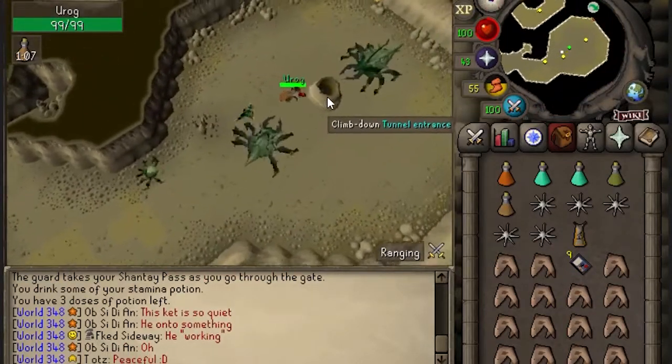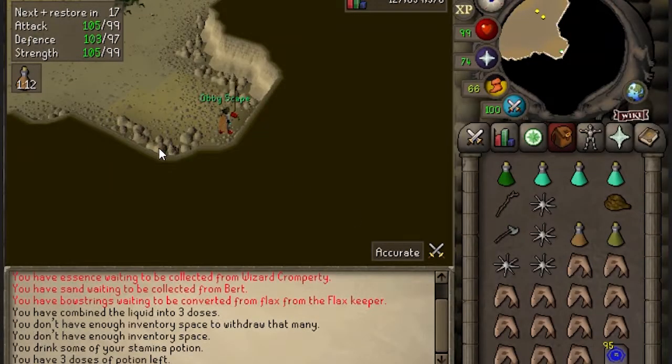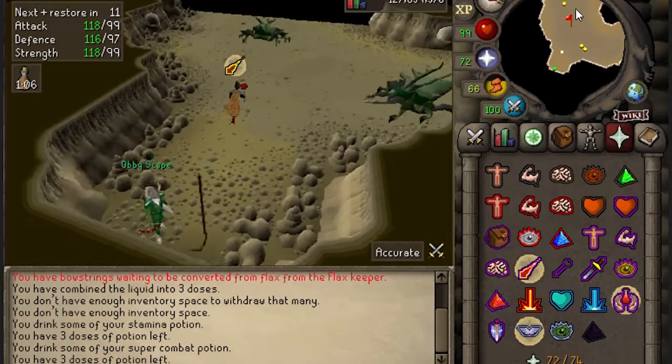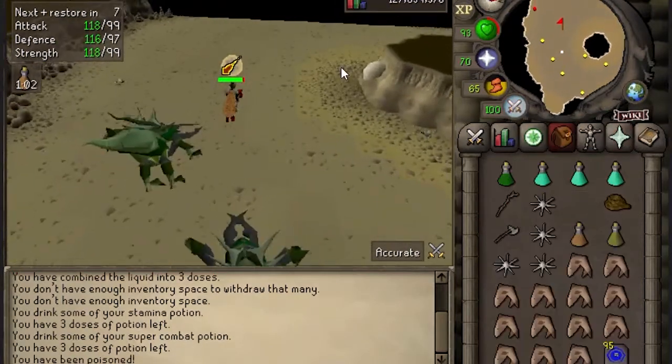Once we're in the Kalphite Queen's Lair, we're going to stay at the bottom of the rope on our obby to avoid taking damage from the boss. Then we'll run out and kill the first phase on the ult. Turn on Protect from Magic and use your best Strength and Accuracy Boosting Prayers, and run out and try to land a special attack. And don't forget to drink an Antidote.